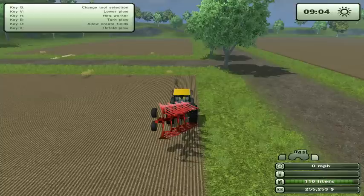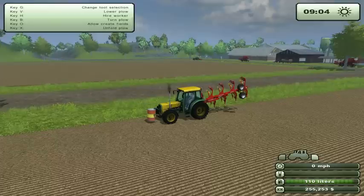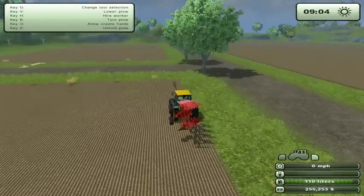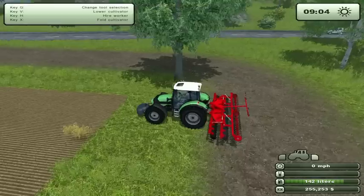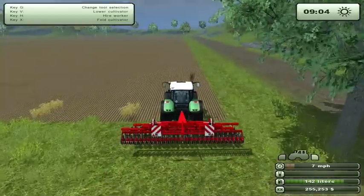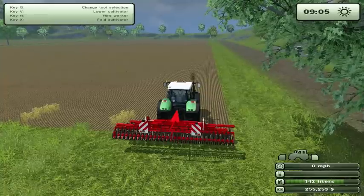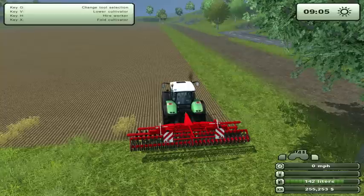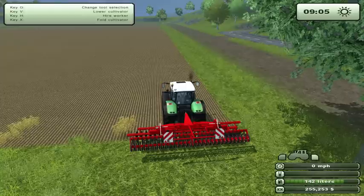I've been using these two fields separately because they're easier to plant when they're smaller and you've got smaller tools. We're going to go ahead and join them together so I can show you guys that. Down in the lower right-hand corner, I've got like 250 grand. I've been eyeing up a harvester that's going to cost me something like 230 or so. In the upper left-hand corner, you have a tooltip guide that changes depending on what vehicle you're in and what you're hooked up to.